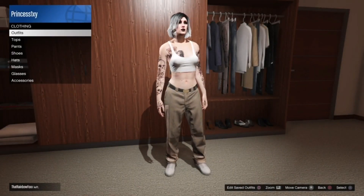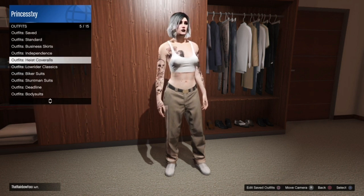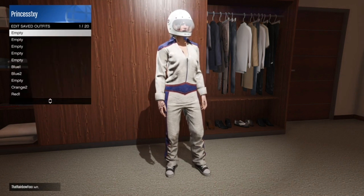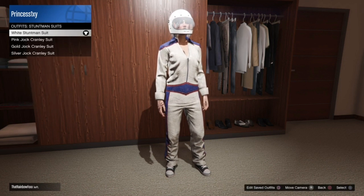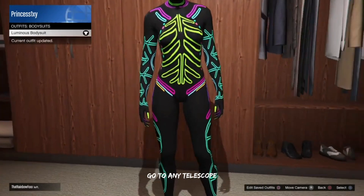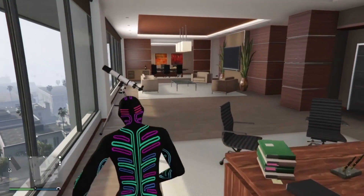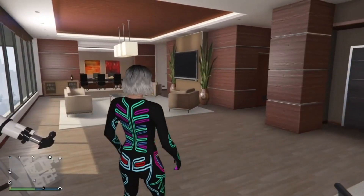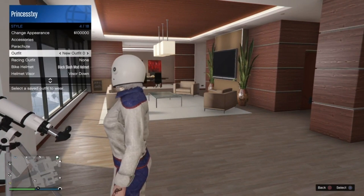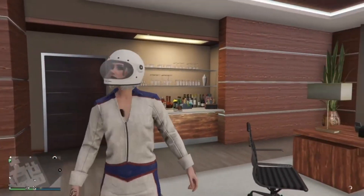Now we are going to be merging outfit three, which is going to be the blue bib. Go into outfits, go to the Snotman suit, and save it on the empty slot. Then go to body suits and apply the luminous body suit. Now run past the telescope, head right on the D-pad, and equip the Snotman suit. Once you have equipped the Snotman suit, walk away from the telescope — you should be wearing your luminous mask.